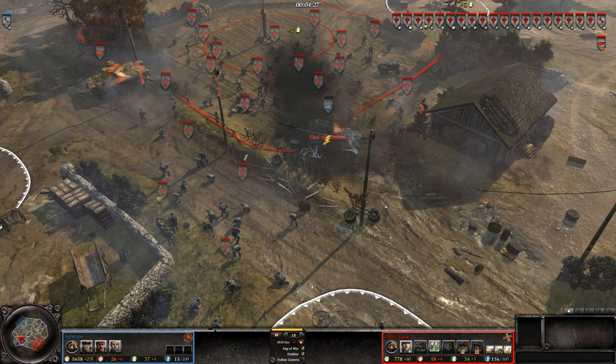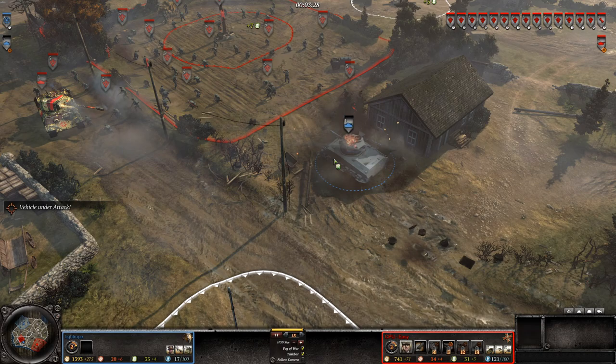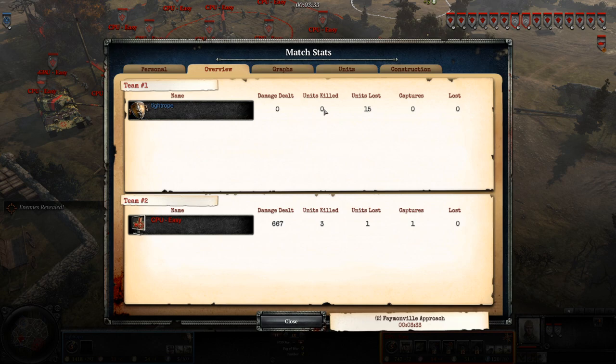Here's another fringe case — a tank in the out-of-control death critical crushing infantry. And yes, those do show up as kills for me in the match stats. Here we have the Roman candle, or cooked-off death critical, during which the Sherman runs over one model of infantry, and this kill does not register for me in the match stats.